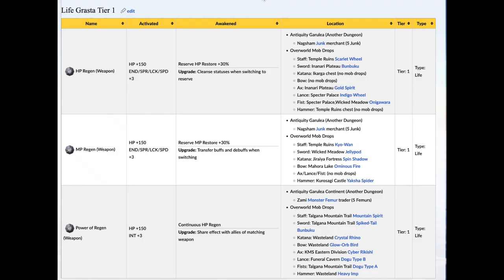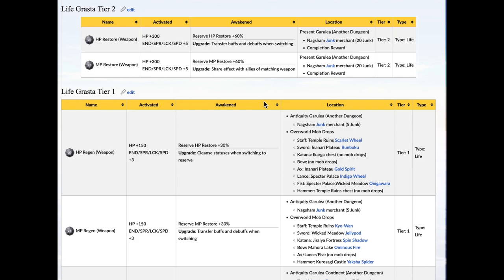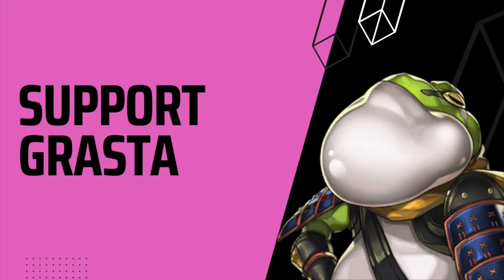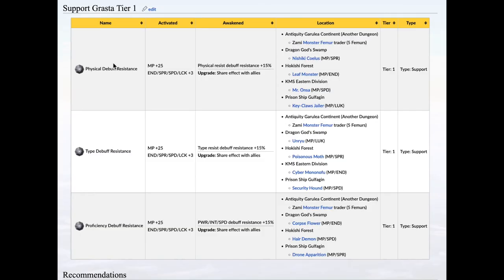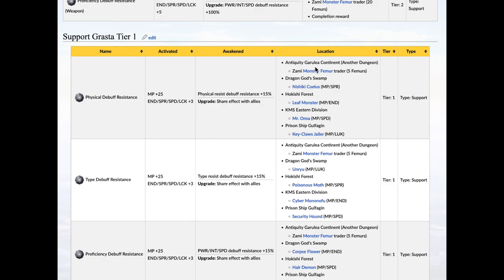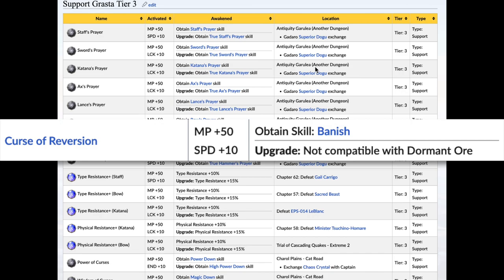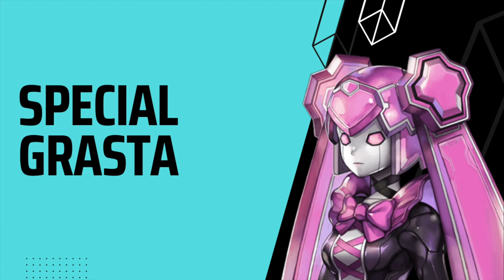Next we have LIFE GRASTAs — they improve your life. They do things like improve HP or MP, or reduce the MP cost of skills. Power of Regen, for example, grants its user continual health regeneration. Next we have SUPPORT GRASTAs, which mainly support your debuff and physical resistances and sometimes give you new skills or improve your attack. For example, the BANISH GRASTA gives you the skill BANISH, which removes all buffs and debuffs from all enemies and party members.